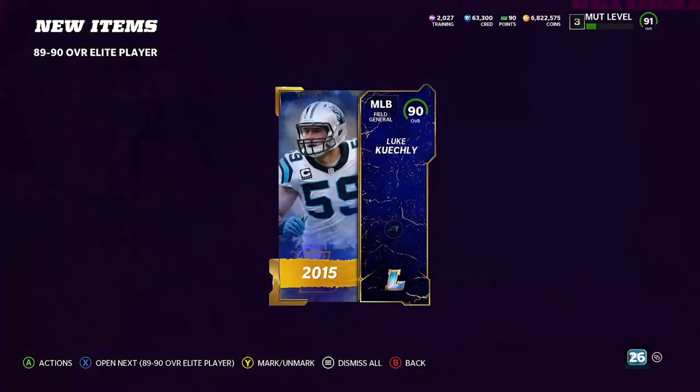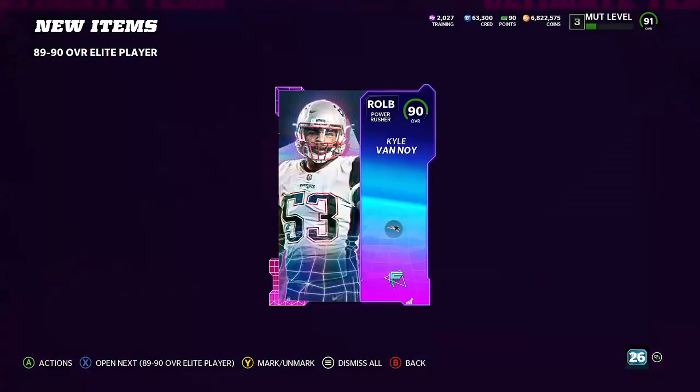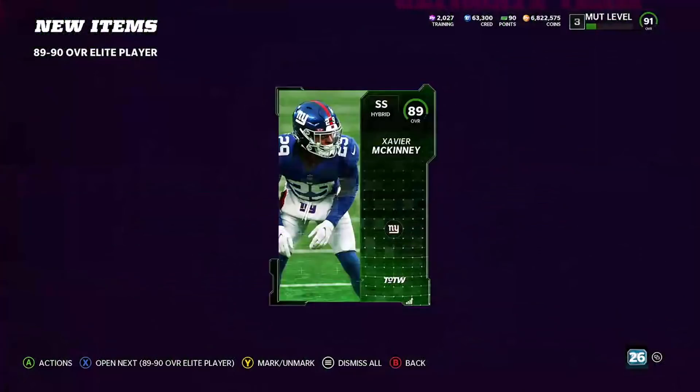It literally cost me about 21K to do most of these packs. I was buying 87s for like 7,000 coins on average — sometimes they'll be below 7,000, but pretty much they're about 7,000 coins, maybe 7,500. We're pulling a lot of 90s here.